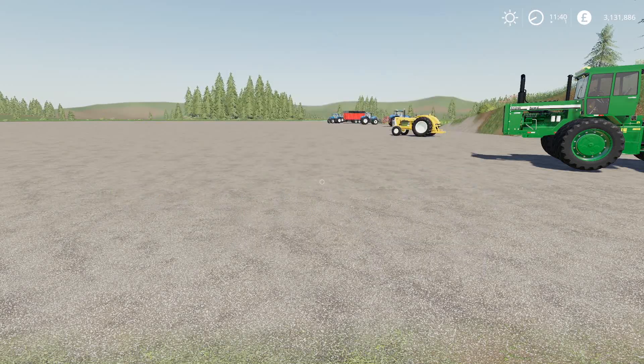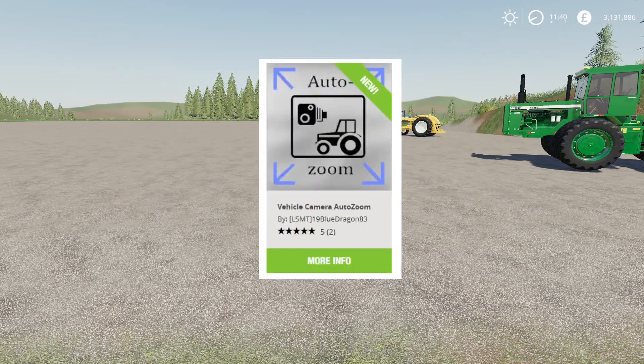Our first new mod today is the Vehicle Camera Auto Zoom by LSMT19BlueDragon83. 13 kilobytes to download, for PC and Mac players only. This modification ensures the outside camera zooms away from the vehicle at first entry, so when you hop in a vehicle you don't have to manually zoom out every time. I didn't install it, so we won't show it off — I usually don't do that with script mods — but it's pretty nifty.